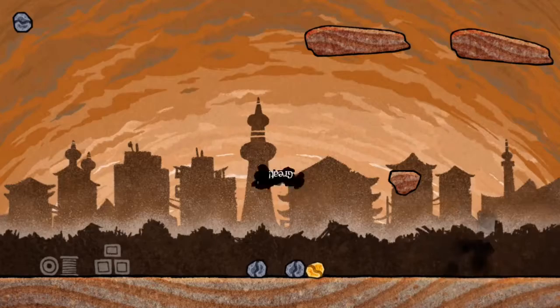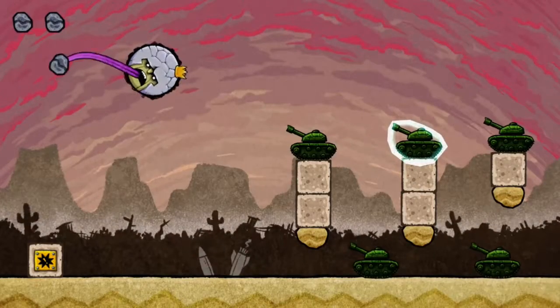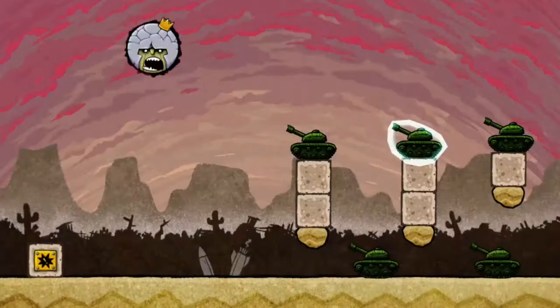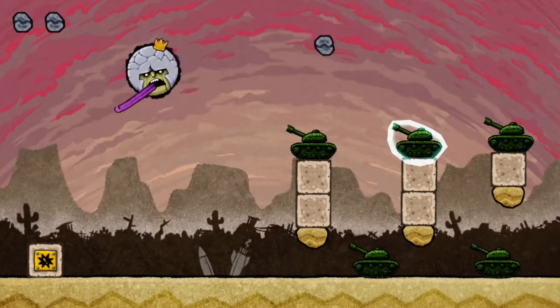Controls are simple — just press A to throw the boulder; the swing is automatic. Y fast-resets the level, which is really nice. Levels load incredibly quickly with no waiting for loading screens. The music is fine, the graphics are functional, and size-wise it's pretty small on your hard drive.